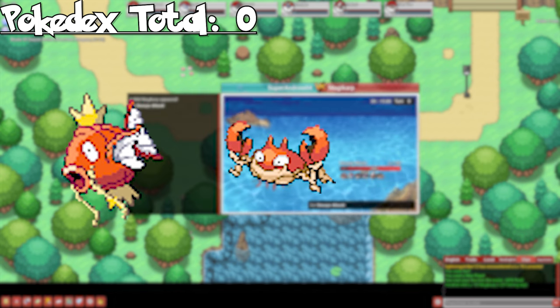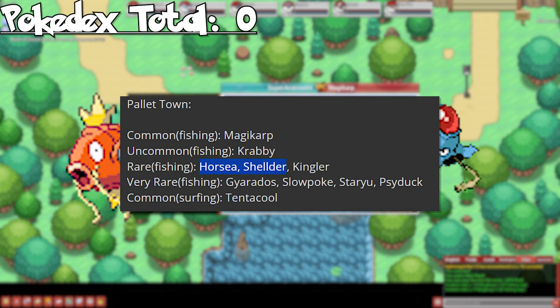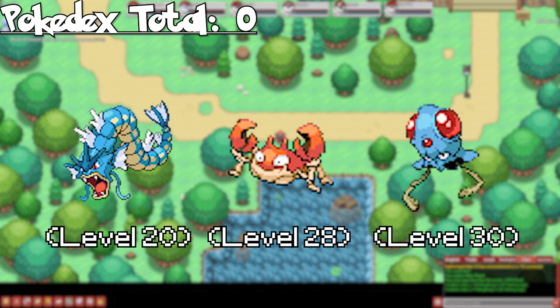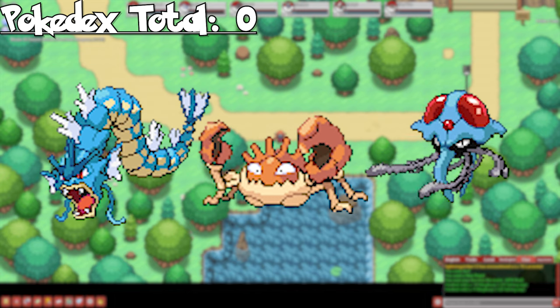Let's start in Pallet Town. Here you can catch Magikarp and Krabby by fishing, and Tentacool by surfing. The other two rares can be found by themselves later in the game, so we'll get to them later. By evolving them into Gyarados, Kingler, and Tentacruel, we can start with a nice healthy total of 6.